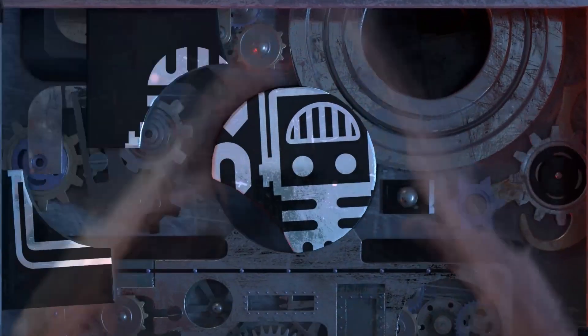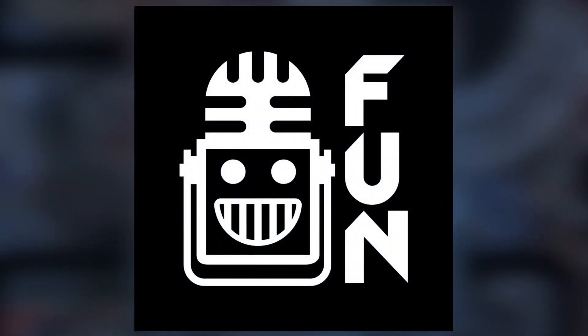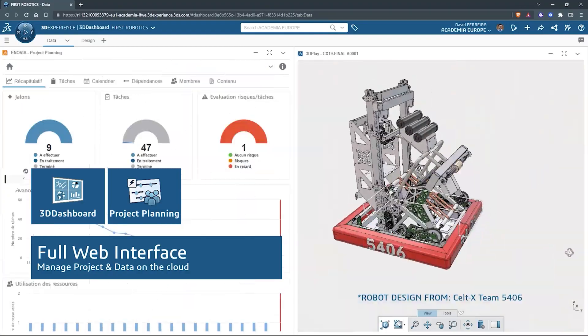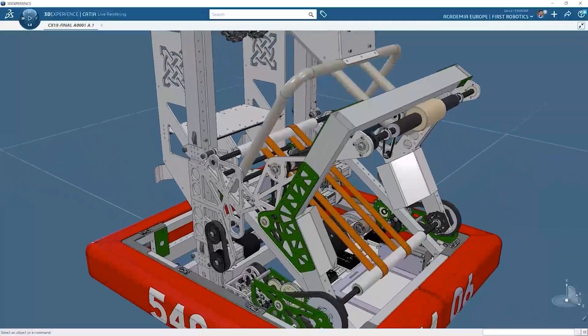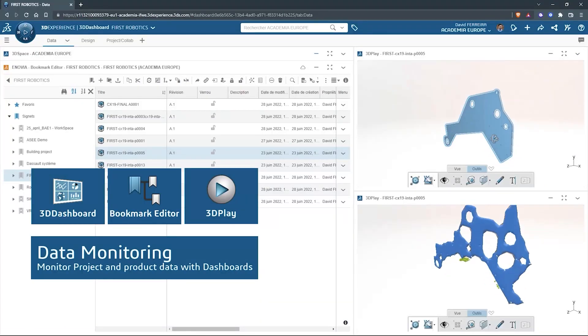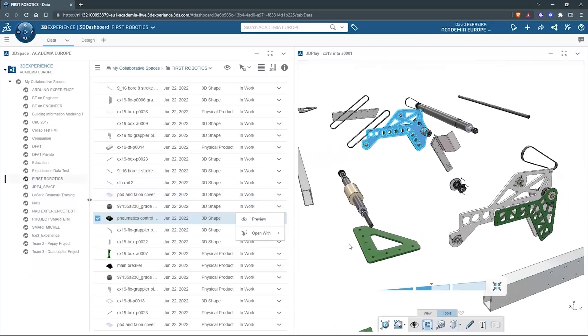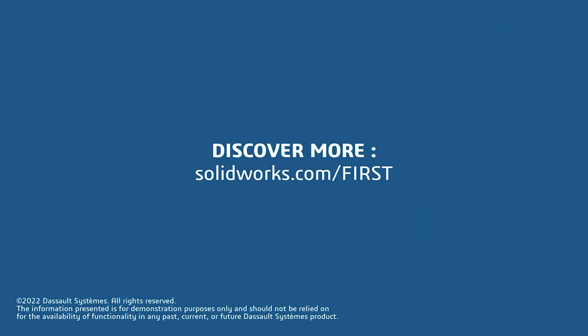This video on First Updates Now is made possible by viewers like you and also the following sponsors. SOLIDWORKS is free for first teams. Over 80% of US engineering schools and 370,000 plus companies use SOLIDWORKS to design great products. SOLIDWORKS can help you design a great robot on desktop or on the cloud. Go to solidworks.com slash first to register your team.